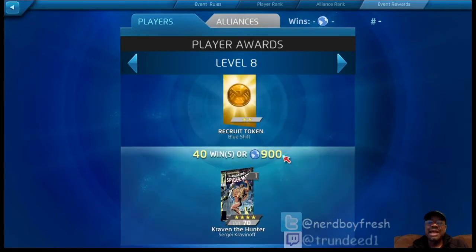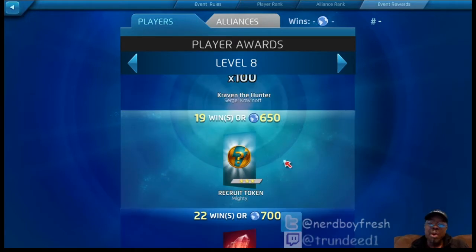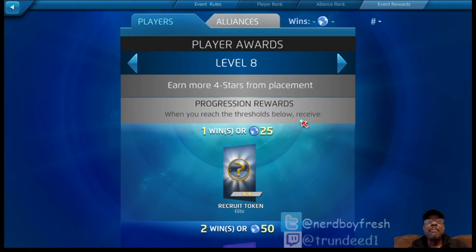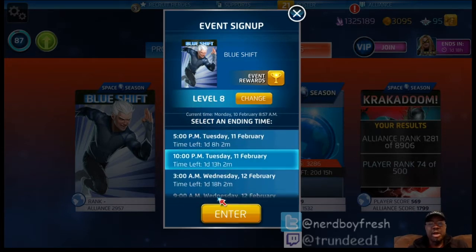So this progression system is a lot better. Once you get to 40 wins you'll get a cover. But if you run the table — 1,200 points or 75 wins, whichever is quicker — you would ultimately get two covers for Kraven, plus two mighty tokens and your command points. The progression system is actually a lot more rewarding now. I know it's a little confusing about how it would benefit people.